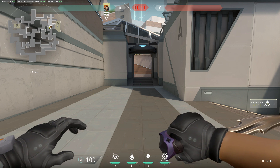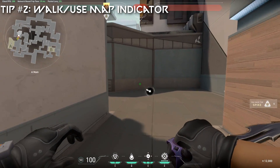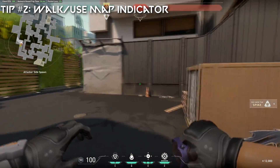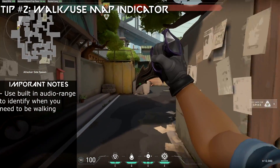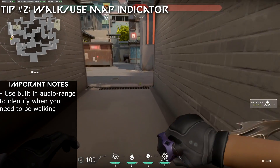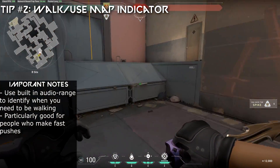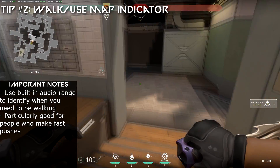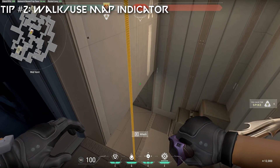Remember, walking is silent. I want you to pay attention to the mini map here. As you can see, when I run around, there is a white circle around my character. That is actually the range for the audio of my footsteps to enemies — so anyone in this range can hear me. The second I start walking, it's gone because they can't hear me anymore and I'm silent. This is an excellent tool to use for players trying to figure out how far they can run towards the site before people start hearing them. If I'm running here, people all the way up in Heaven can hear me. If I go over to this rope, people all the way in mid vent can hear me. So it's really important to learn how far the sound of your footsteps spreads, because it can really give away your position and is one of the biggest downfalls of new players.